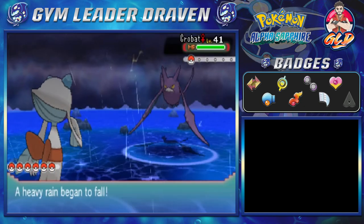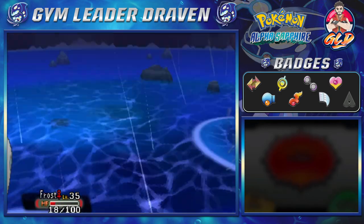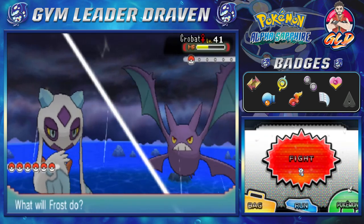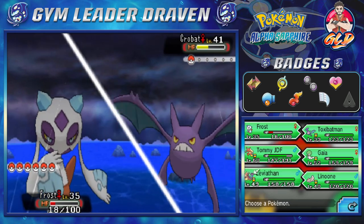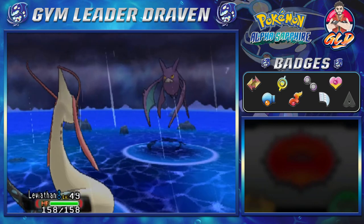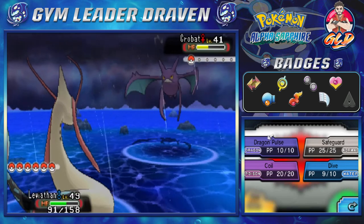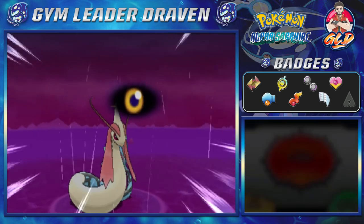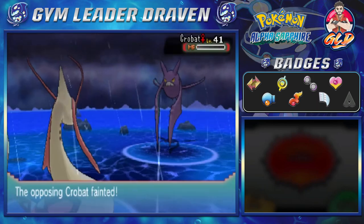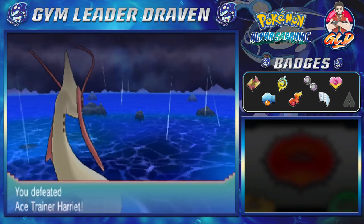This Crobat is at level 41 — more than likely a lot faster than us. We've got to hit it quickly but here comes Acrobatics — super effective and a critical hit! Not looking good for Frost. Let's switch out — Frost, you have done good. Here comes Leviathan, and here comes another Acrobatics — like a ninja attack. Let's go straight for Dragon Pulse. It tries Mean Look but we want the smoke. Crobat defeated! Frost grows to level 36!